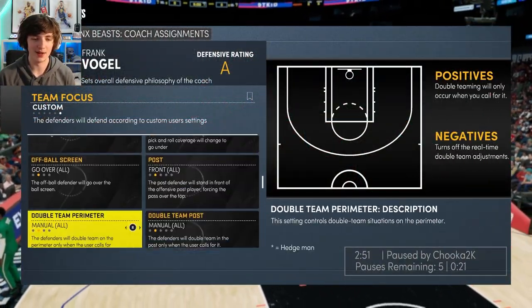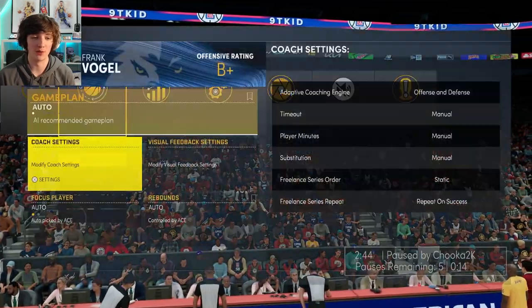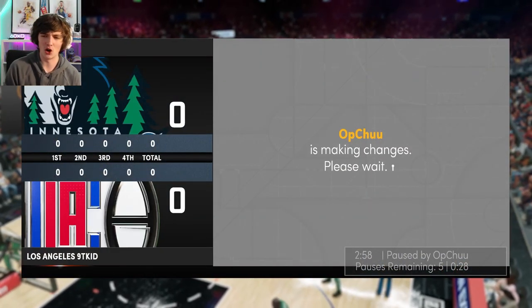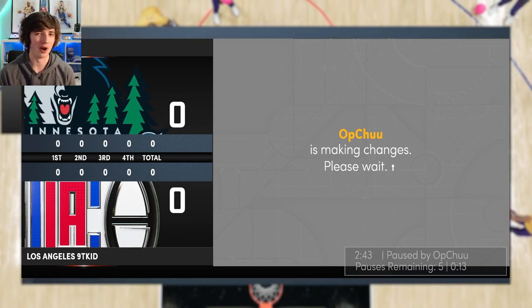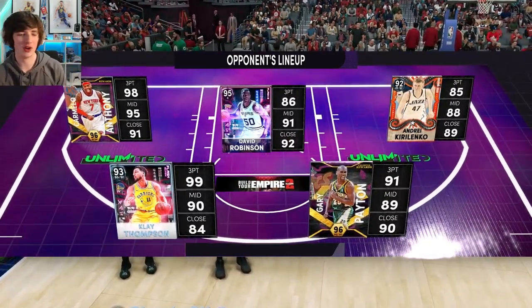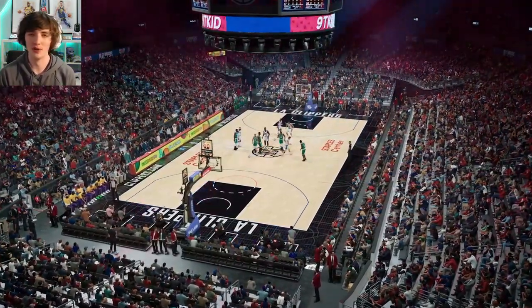We finally got a game. I've done my settings completely wrong here — I have one for offense and one for defense. We have a game against Opchu. We don't have a lock or anyone that can play perimeter defense that well. This guy has got Gary Payton, Klay, Malone, AK, and David Robinson — a really nice team. He's probably in the showdown tier right now. Hopefully John Wall can get some buckets; maybe we'll try to go for like a 30-piece.